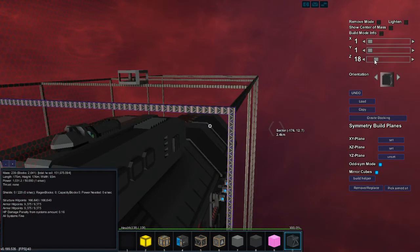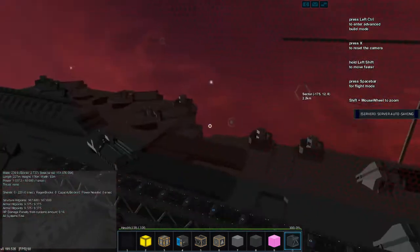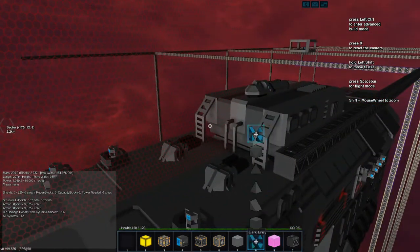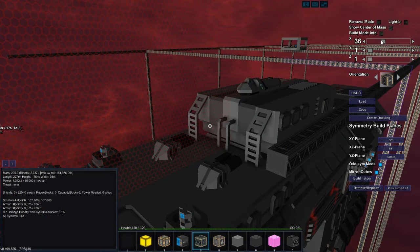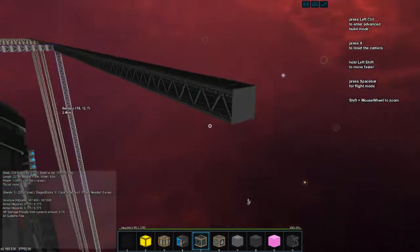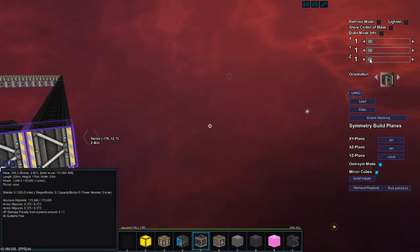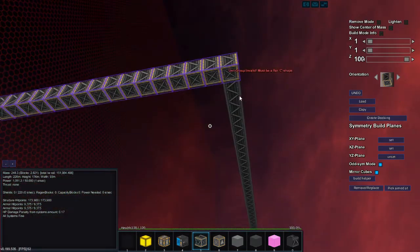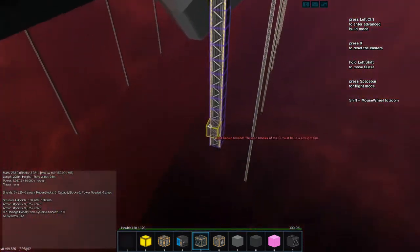I'm making this shipyard, as I said, primarily for repairing the Odin. Because I just have this feeling that the Lost — even though I think we can take the Lost or the Oppressor — even so, I know I'm going to sustain a bunch of damage doing so. So I would like a place to repair the Odin without having to rip her all the way down.